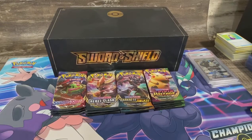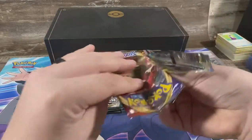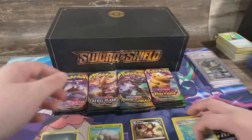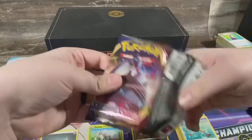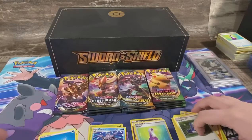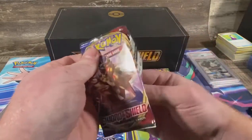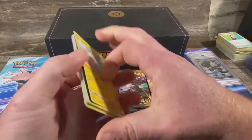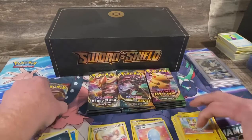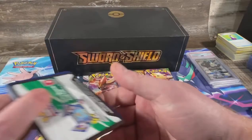We'll start with Sword and Shield base — that's the order they came out. I got a bad code to start out with. Not gonna do the card trick because there's nothing you can get with a bad code. We'll slow roll the good codes. Got two bad codes, means I should have two good codes. Hopefully we got something good hiding — full art Marnie would be great. That's not a good code either, so zero for three on good codes. Hope it's not an omen. Maybe they're saving the good codes for the Vivid and Darkness. T-Max Charizard — got one good code at least, there's one in there.